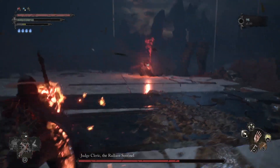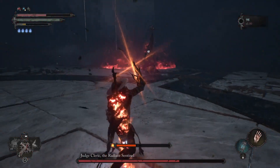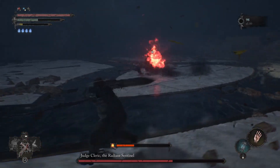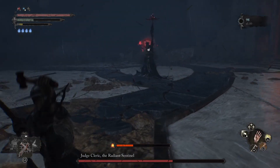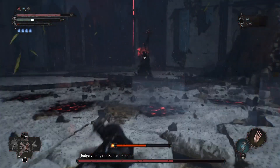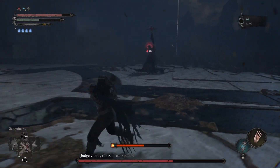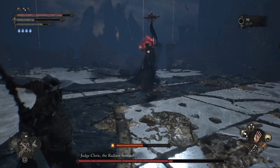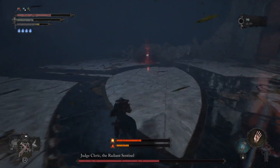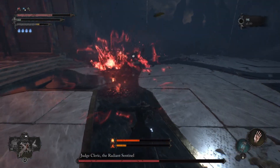She's entering into the second phase again. For this particular attack you have to dodge it twice — the first time dodge forward, and the second time dodge backwards, to avoid the damage. Just stay away and throw lumpy hammers. She dodges the first one every time, but always takes the second one. It's essentially one wasted throw and one guaranteed hit, and if you charge it that deals a lot of damage.